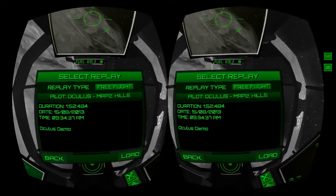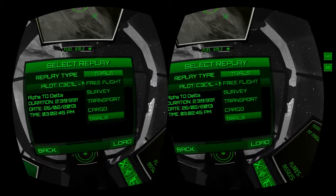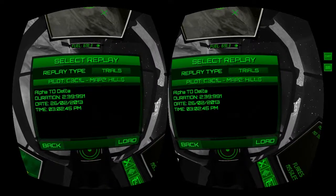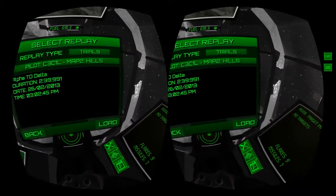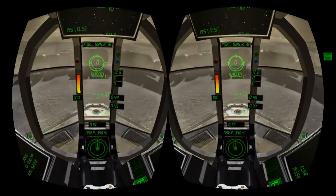At the top you can select the replay type for all the different things to do: free flight survey, transport missions, cargo, and time trials. I'll show you a time trial because I don't think many people have seen that one. So we've selected it, it tells us a little bit of information about it, and we'll select load. Here we go.